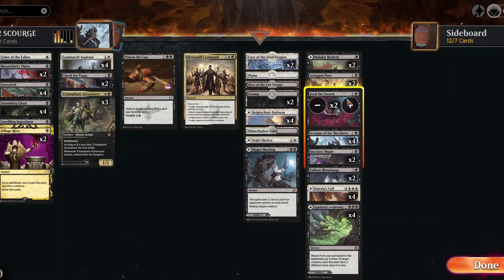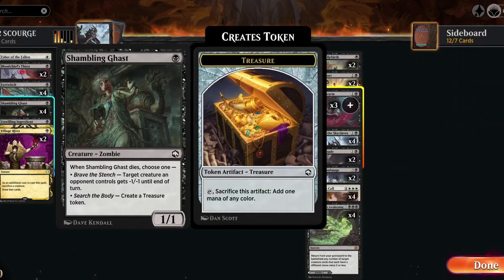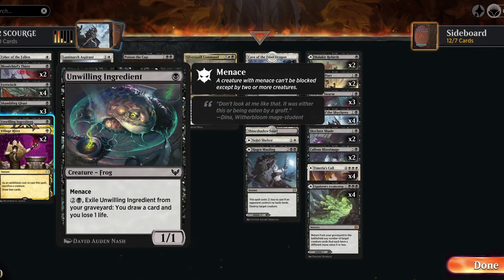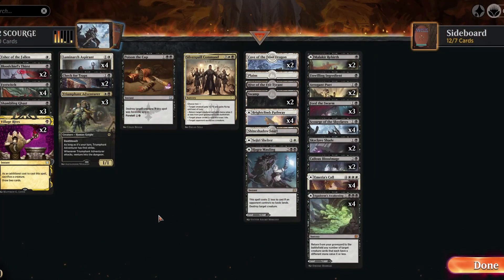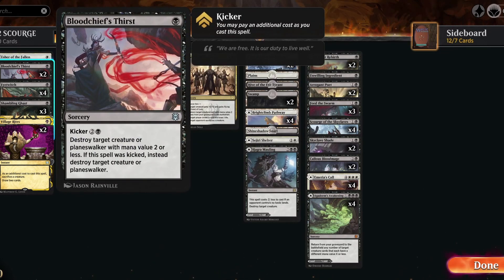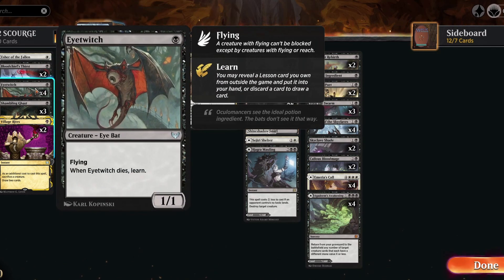Feed the Swarm is in here, though there are only two of them and it can be a risky play. Arrogant Poet seems actually quite good here — he's a great life loss source and you can get your opponent down at the same time. Causing both players to lose two life can be quite critical for the Scourge. We also have recurring creatures like Sky Clave Shade, and we don't mind that he can't block because we want to lose some life anyway.